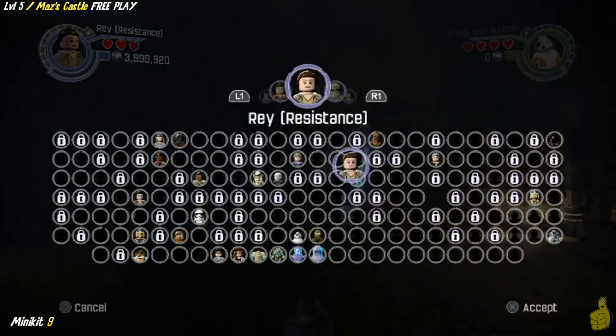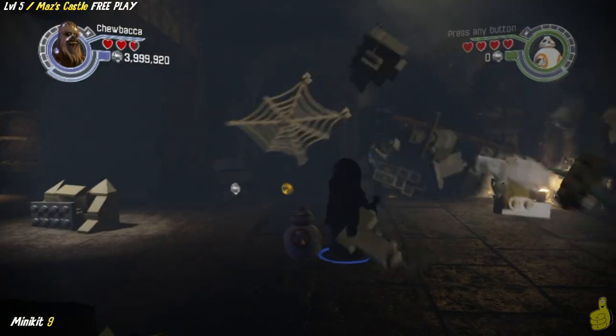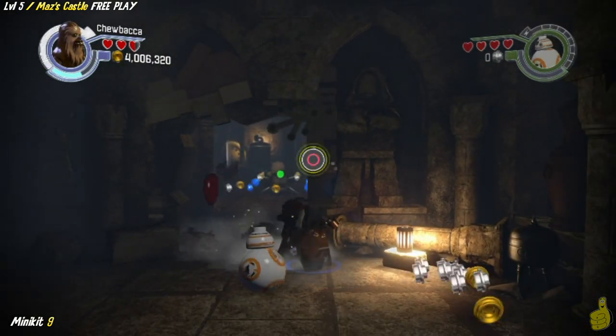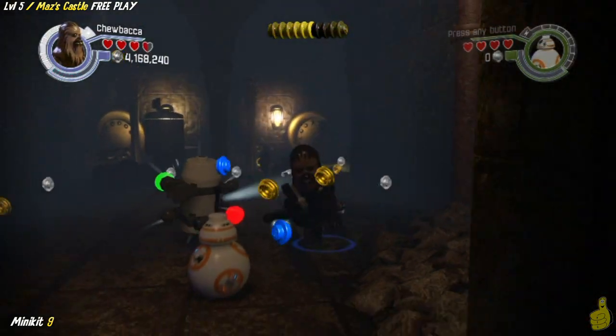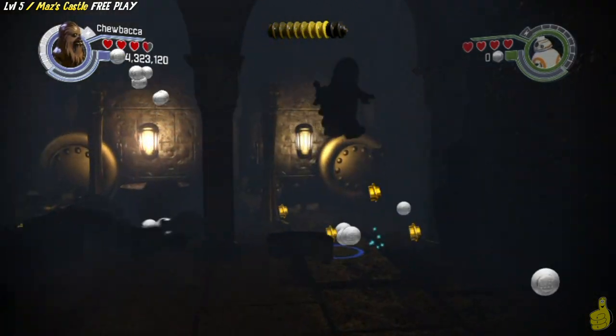Minikit number nine is up next. We're going to need a silver brick breaker, so switch on over to Chewy and toss one of his grenades - kablooey! We find ourselves another little nook or cranny here, sneak in and grab a whole bunch of studs as well as minikit number nine, leaving only one left.